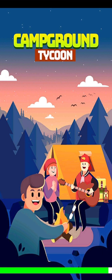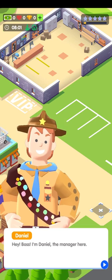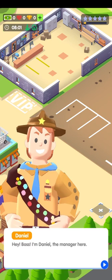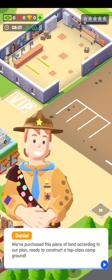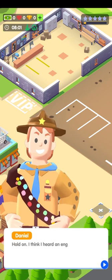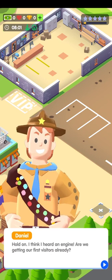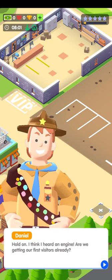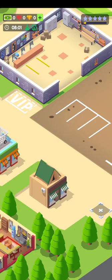All right guys, time for a new game! Welcome to the channel — this is Campground Tycoon. This is the first time I don't really know what to expect, so bear with me. Hey boss, I'm Daniel, manager here. We've purchased this piece of land according to our plan, ready to construct a top-class campground. Looking at the top left, it is currently 8:01 and we've got no dollars, no hearts, no gems, no stars. Okay, it's not going well.